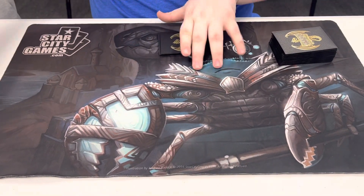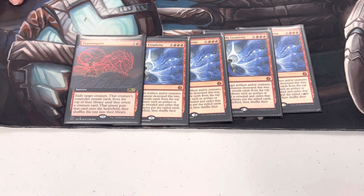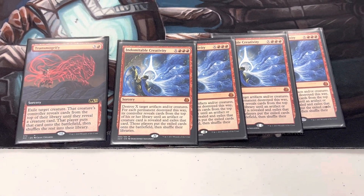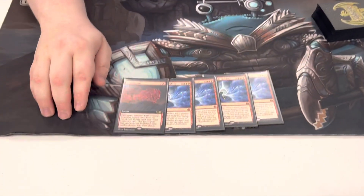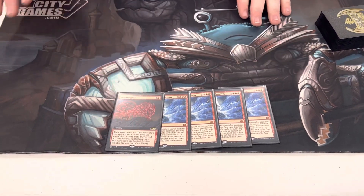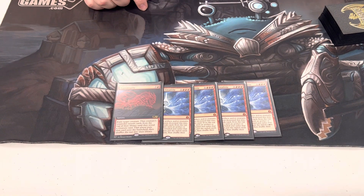Of course we have the bread and butter: Indomitable Creativity and one Transmogrify, basically as a fifth copy for when you need one target. This card is insane and has so many ways to play it. If you think your opponent has removal, you wait and cast it on multiple targets — especially with treasure tokens, it becomes very hard to deal with. Five is the sweet spot because of how much draw power the deck has; drawing extra copies isn't always good, and you need to fit the interaction package and planeswalkers.